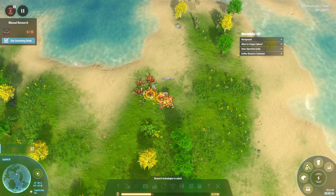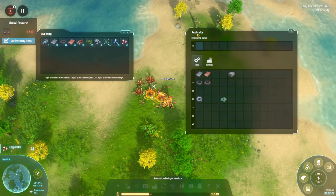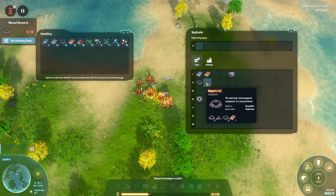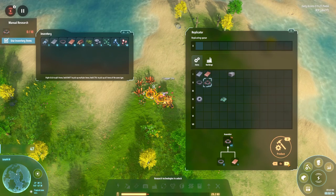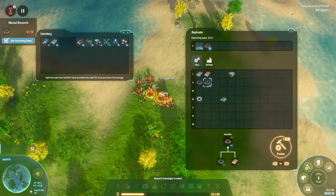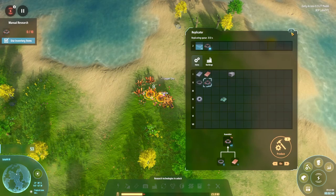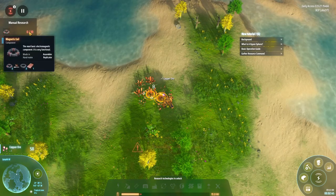It's supposed to tell me something here, but I think I'm actually supposed to be opening up the replicator and crafting magnetic coils. I need these to actually complete the research. I'll go ahead and produce those, and then as they're being produced they should get consumed.